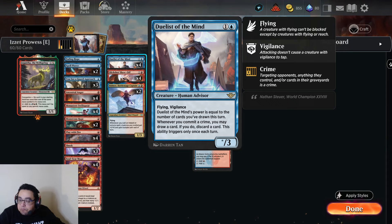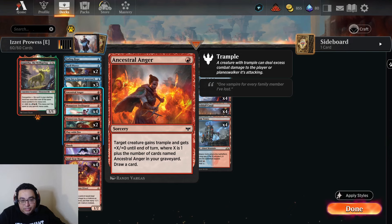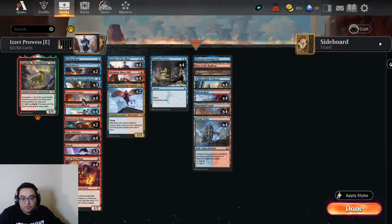And then a few more things: two Monstrous Rage, which is a huge power boost and Trample, especially helping our Swiftspears and Soul Scar Mages. Four Ancestor's Angers — I'm not playing any straight-up cantrips like Consider in this deck, but wanted ways to keep drawing cards. The extra draws help power up Duelist of the Mind, and Trample is good on our small creatures. And there's a Gigantify here because we can.